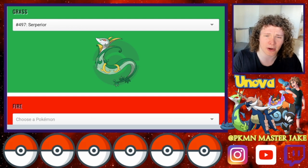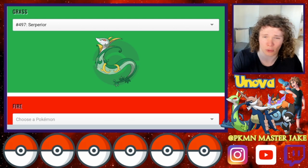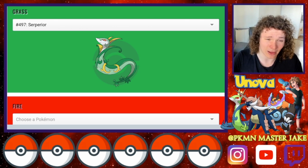Serperior had some good movesets, but it didn't really have much variability. It was pretty much always going to be Leaf Storm, Dragon Pulse, and Hidden Power Fire or Glare or something like that — there wasn't really much variety with it.